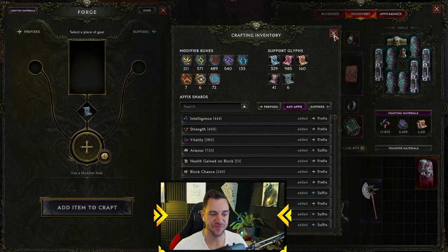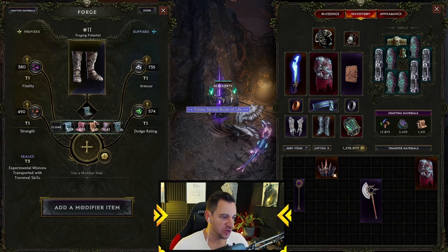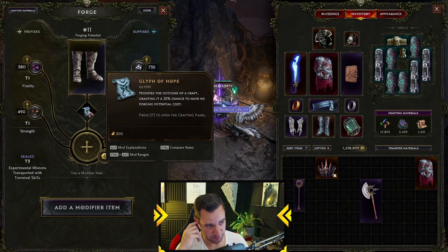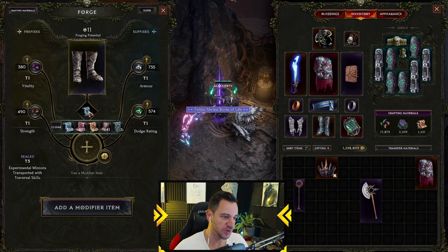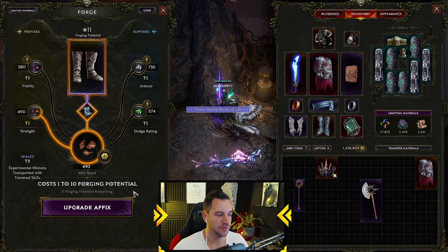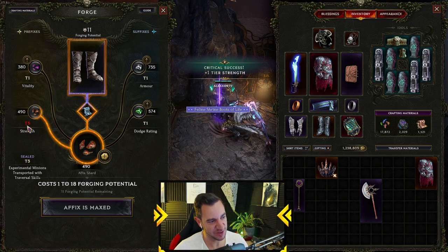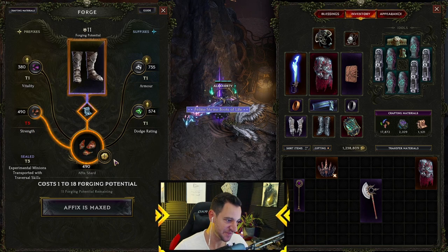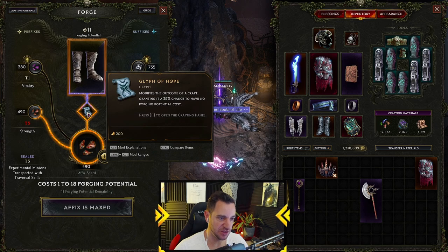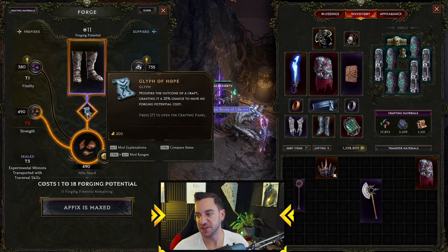Let's talk about best practices. You always want to have the Glyph of Hope as a default, unless you want to re-roll. Make sure this is set whenever you do something, because when you upgrade it also stays in — it doubled the critical success. This went from tier one to tier five right away, we were lucky here, so this didn't cost any fortune potential. Keep this as your base one always.